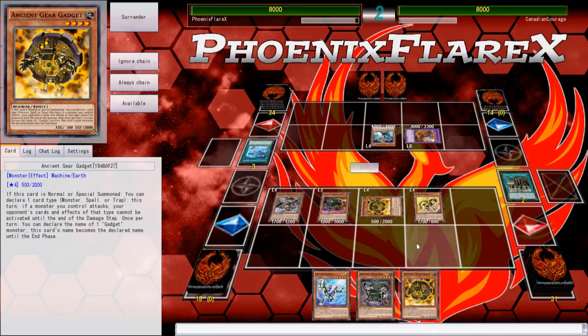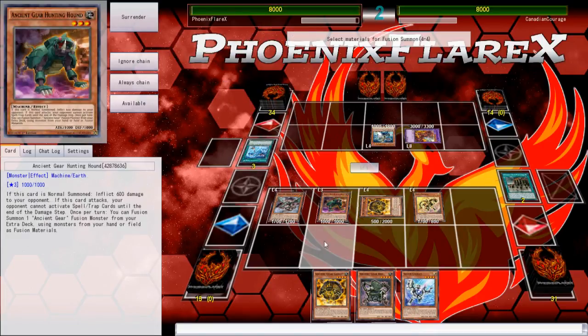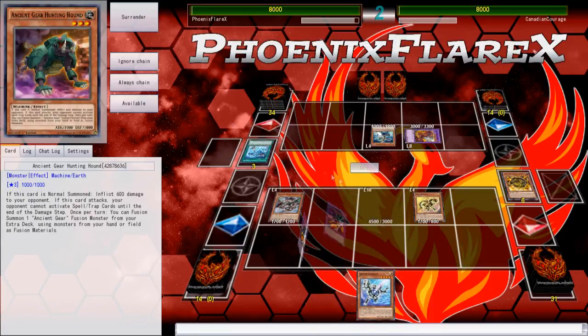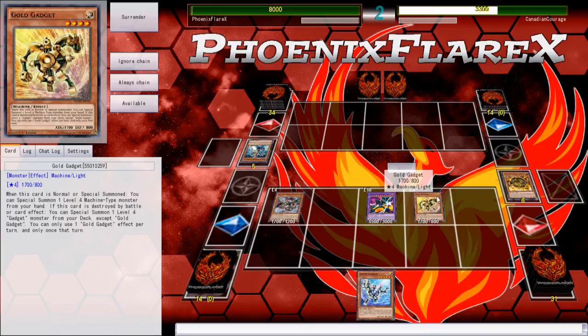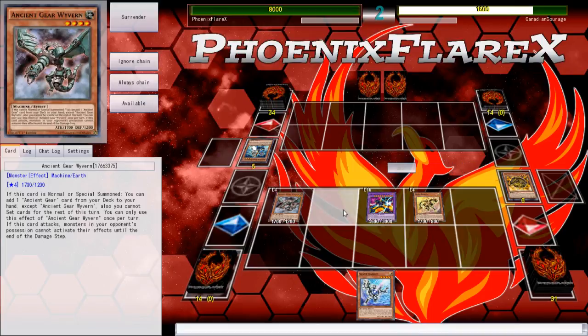He's getting punished for it, because I was able to go Fortress plus Catapult, special my dudes, summon Gadget, special Wyvern out of my hand, I've got the Hound Dog, I searched Ancient Gear Box off Wyvern which allows me to get the Gadget for an extra card, and I use the Hound Dog's effect to fuse into my Ancient Gear Chaos Giant, which does piercing, it's bigger than his Earth dude, and then I get to attack over the Elacer and I am literally 100 points over game. The hand was literally perfect to just do a quick game shot.